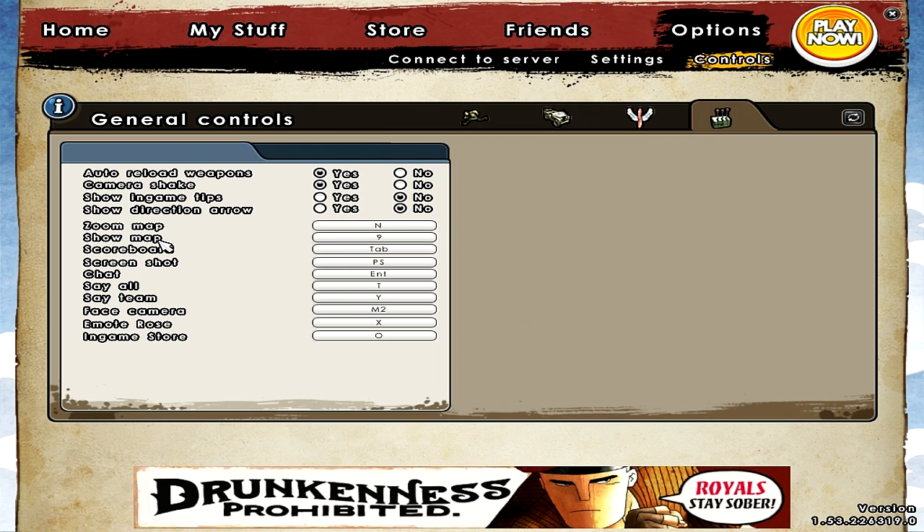Zoom up is a pretty unnecessary feature for me. To show the map I click my mouse wheel to the right side. To show the scoreboard I click Tab, which is a pretty easy button to click. For screenshots I use Fraps the entire time so I don't really think about that at all. Facecam is actually clicking my mouse wheel in, though it's not really something I use often, just something I use for fun. Clicking in my mouse wheel requires me to move my pointer finger from my shooting button, which isn't really practical.